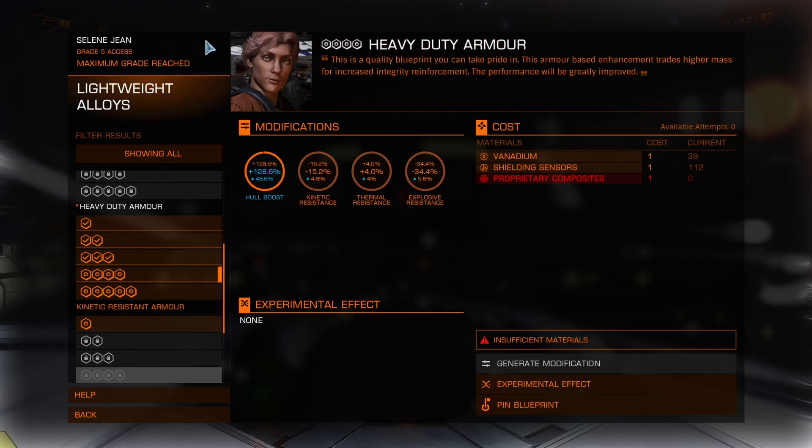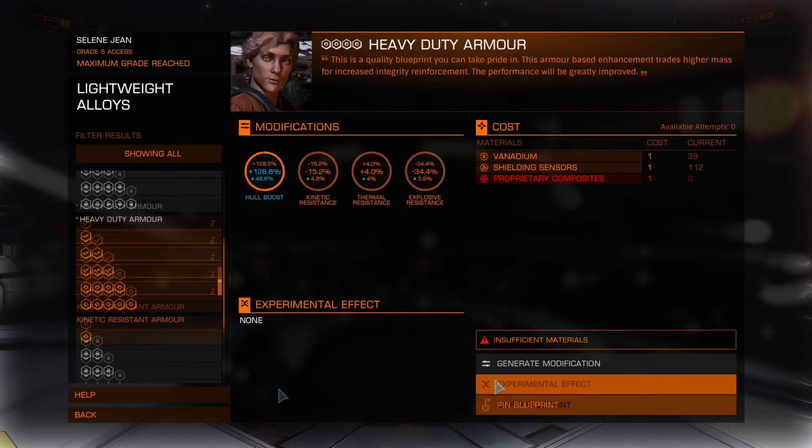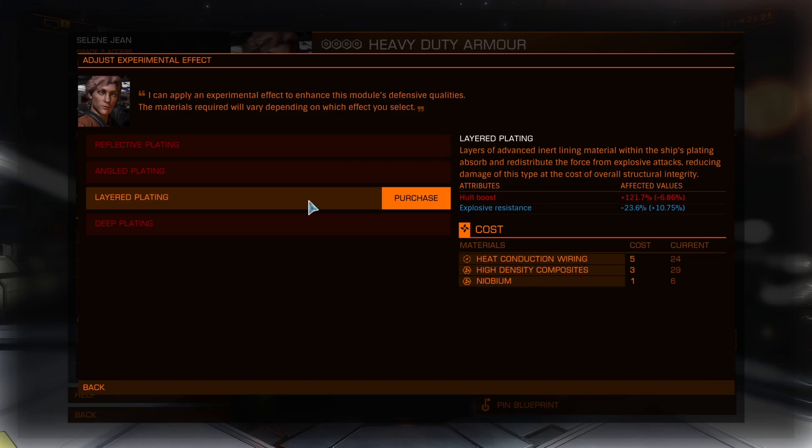Last important point: now that we've got the highest access grade, make sure you pin this blueprint. This will allow you to make the same upgrades on this ship or your other ships at remote workshops without having to come back to the engineer's shop on this planet. Keep in mind, you can only pin one type of upgrade, or blueprint, per engineer, so pick the one you're going to use the most for your fleet. Also, the grade of the pinned blueprint will only go as high as the grade you've unlocked when you pin it, so in this case I'll have a Grade 5 pinned blueprint. In addition to the upgrades we just saw, you can also apply an experimental effect, which is basically just another bonus for that module. There's no grades for it — this is just a one-time thing. You can use ED Engineer, just like before, to see the materials required and bring those ahead of time. Also keep in mind that you can only add experimental effects at the engineer's shop — you can't pin these to do them later at remote workshops.